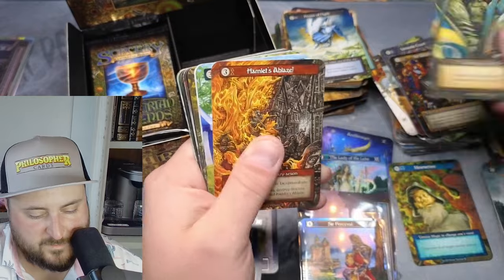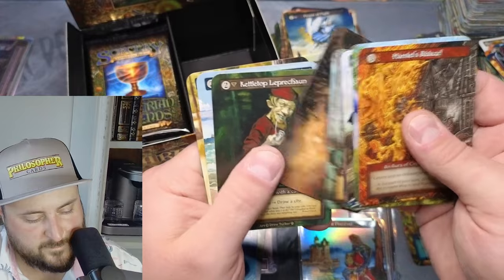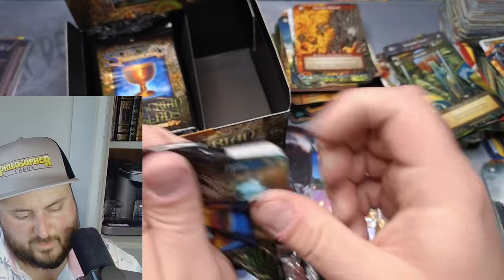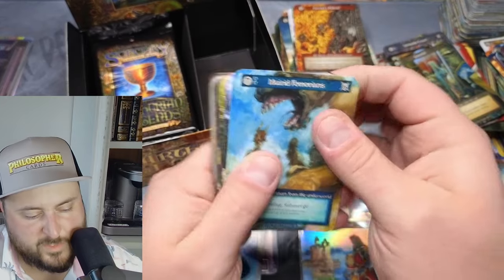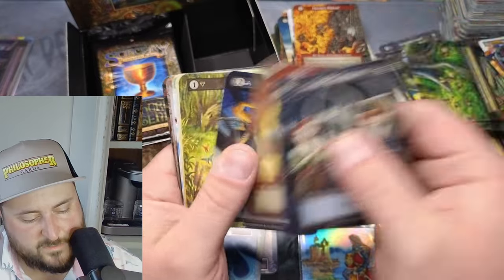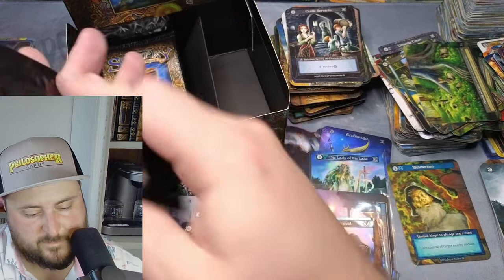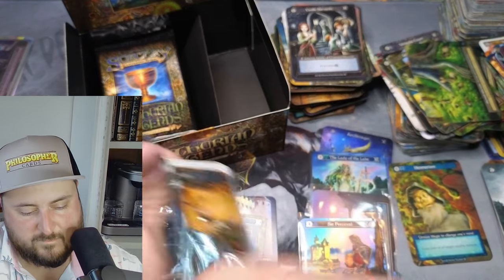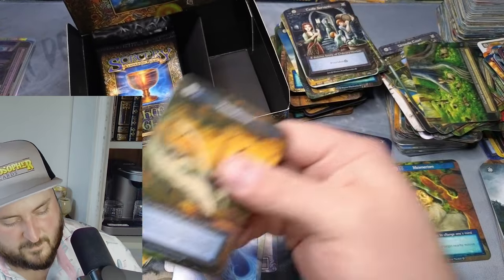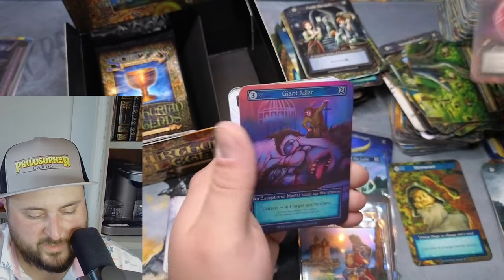Guards, Guards. All right — we are missing like three foils and almost all the uniques. Can we get a duplicate? More Waters, please! Castle, Servants, Weightless. I'm going to check something here — it's a bug. Vanishment, Blue Cap, and Love Potion with a Giant Killer.